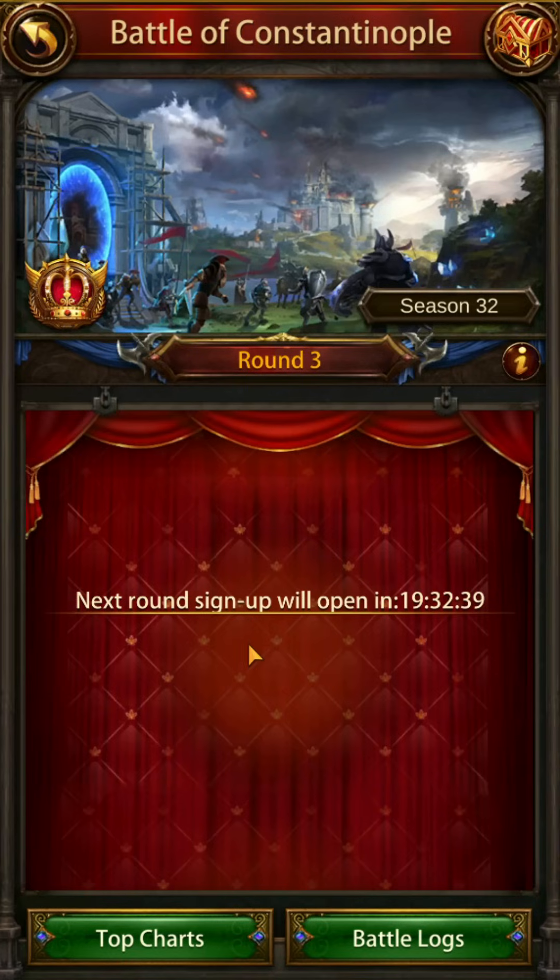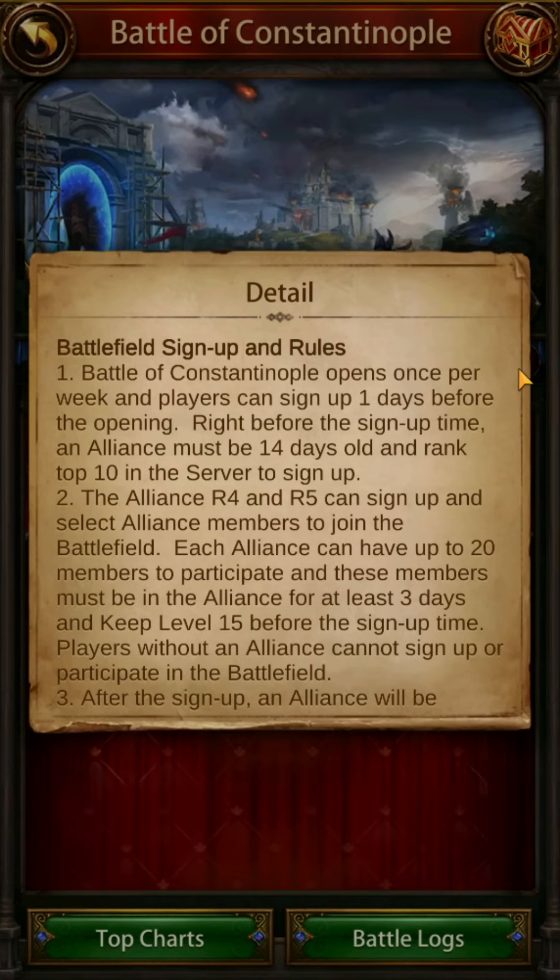It will tell you a two-hour period that the event will be in, and you can select one that's good for you and all your Alliance members. Once you've selected a time and clicked confirm, you'll get an additional button where you can select up to 20 players, including yourself, to participate in the event. If those 20 players don't all show up, you might have less. So make sure you talk to people, send out Alliance mails, talk in Alliance chat to ensure the people you're signing up will be there.